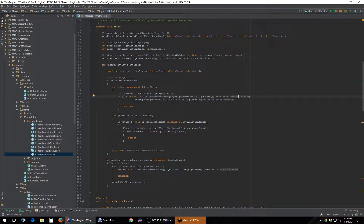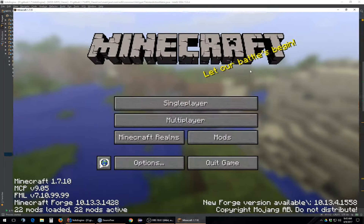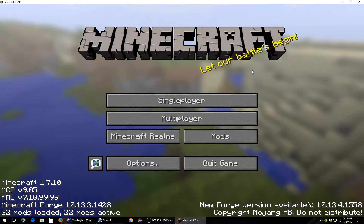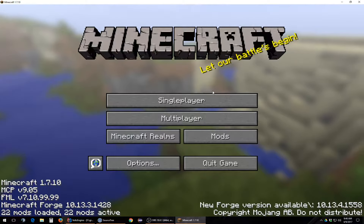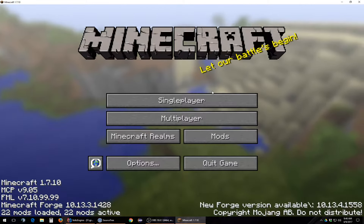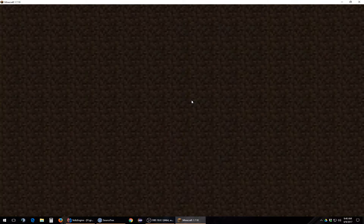I'd like to get it ported to the new system because if we get the new system online, the same code that runs the sentry guns will run your MFFS system. So if you off somebody on your sentry grid, you can off them on your force fields at the same time. This will eventually tie back into a global permission system where group A has access to the whole facility marked as A — that'll prevent sentry guns from killing them and everything else. Group B can go into A but not the other way around. It'll be a whole elaborate permission system — I've imagined the whole system out.